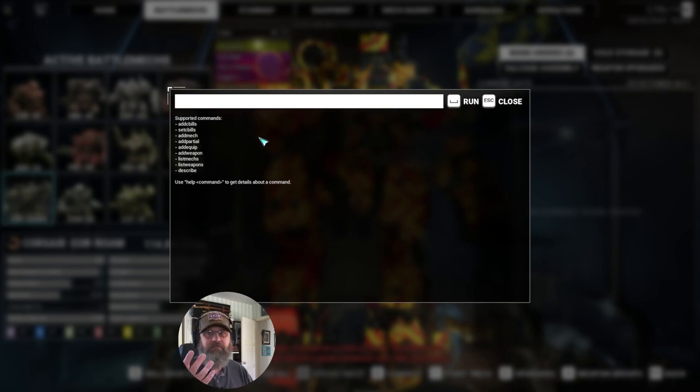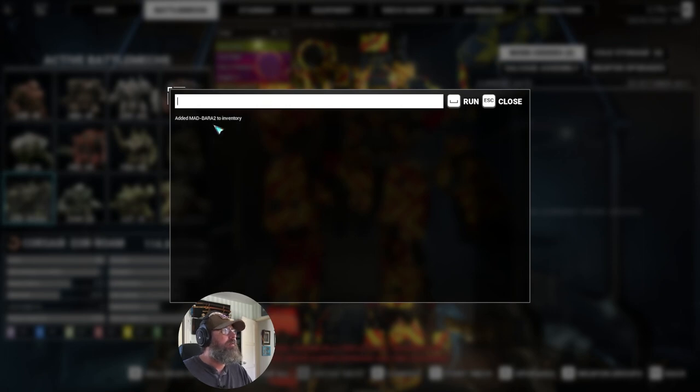So you could bring up some other Mech - give me a second to figure out what it's called - we'll pull up Baraduls. I think it's MadBara 2. Add Mech. Added MadBara 2 to inventory. So this is the F10 - this is the developer kind of library. You can do this, and I always have in the past done this with the Save Game Editor, which is a pain in the butt if you want to do something specific for your story.